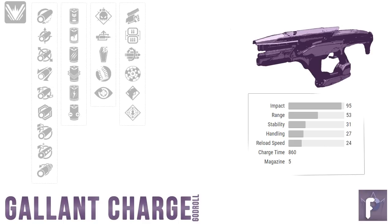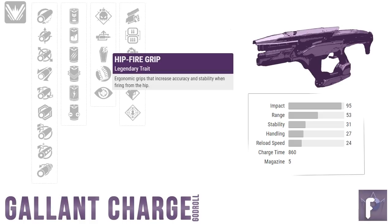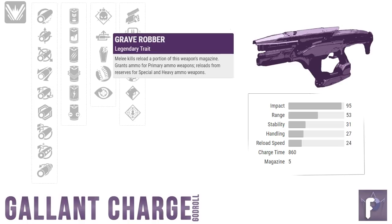Moving on to column 3 — a surprising lack of options here. Hip Fire Grip is a perk I just do not like for fusion rifles. Sometimes you shoot shotguns from the hip if the enemy is right up in your grill and you don't need to ADS, but fusion rifles have a charge time — you almost always have time to ADS while charging. Bottom line, I don't like this perk. Grave Robber is also, eh, on this weapon. It's very rare that I actually like Grave Robber for a gun, and this ain't one.